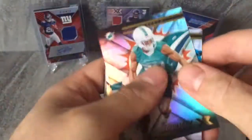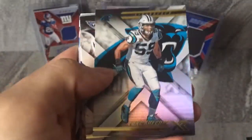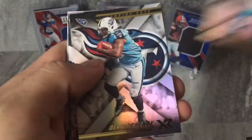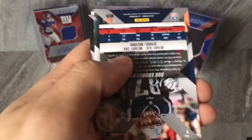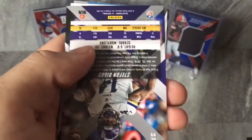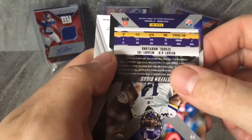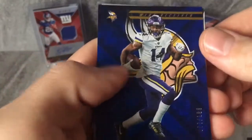Love my Panthers hits. Let's pull from the back — we got Minka Fitzpatrick. Of course, my Luke Kuechly. Wouldn't be a box without a Panther. Derrick Henry. Get to some numbered — ooh, Rob Gronkowski, numbered Gronk, 218 out of 299. Followed by a numbered Stefon Diggs, 77 out of 199.